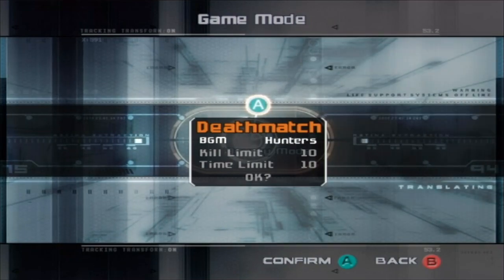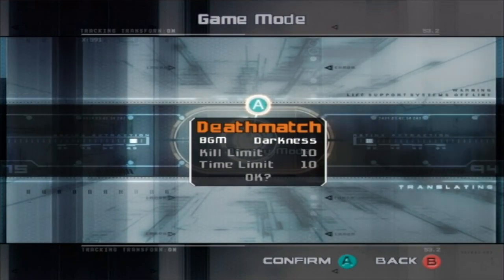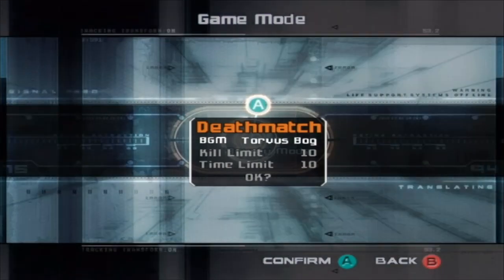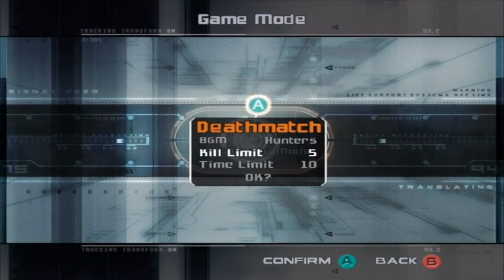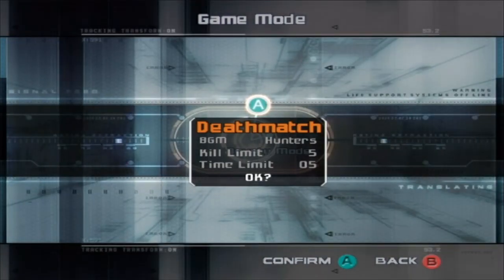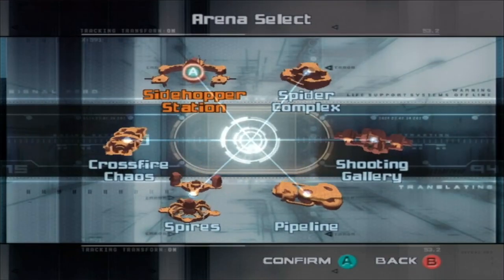There's kind of a lot of unlockable things here. I think Hunters is the only one you get by default when you first boot up the game and go straight to multiplayer. If you beat the game normally, you pretty much unlock everything. Let's go ahead and do Hunters Battleground music. I'll take the Kill Limit down to five, with five minutes for each one.